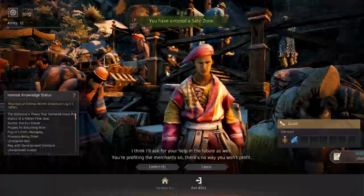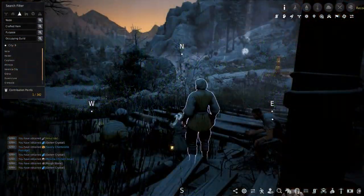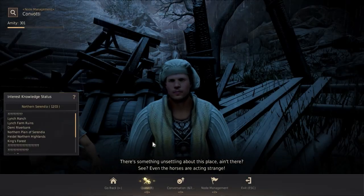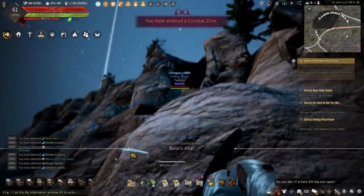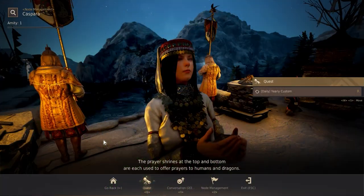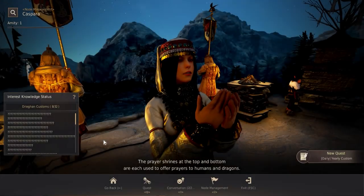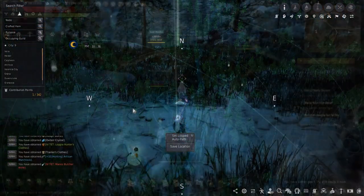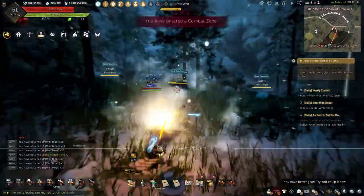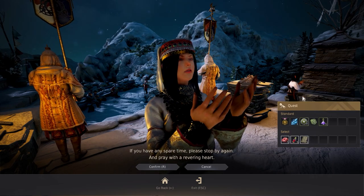We're going to head to the Derelict Trade Post to accept the daily Bear Hide Decor. Hold on to this so we can do it later. Head up north to the Shrine of Silent Prayers. There is yet another hunting daily here called Yearly Custom, which has you hunt ten frost wolves in the nearby area.